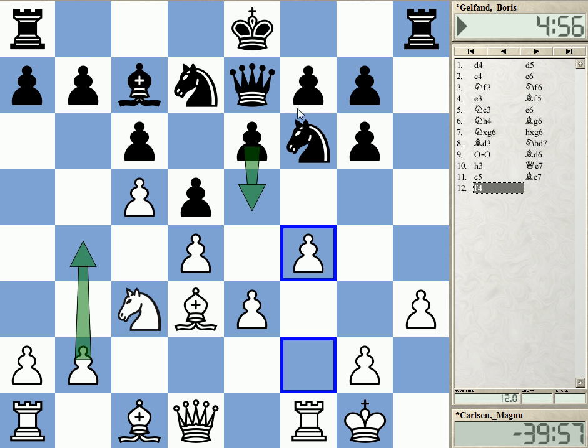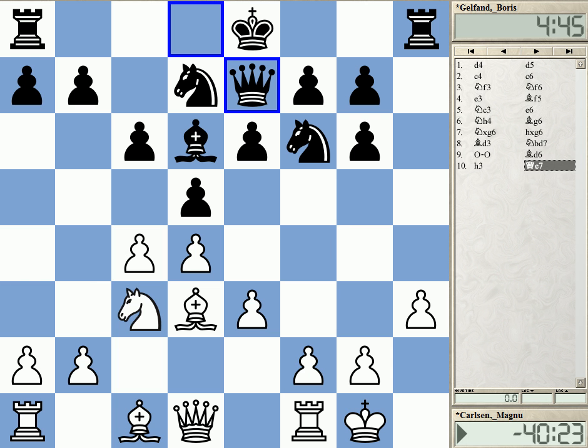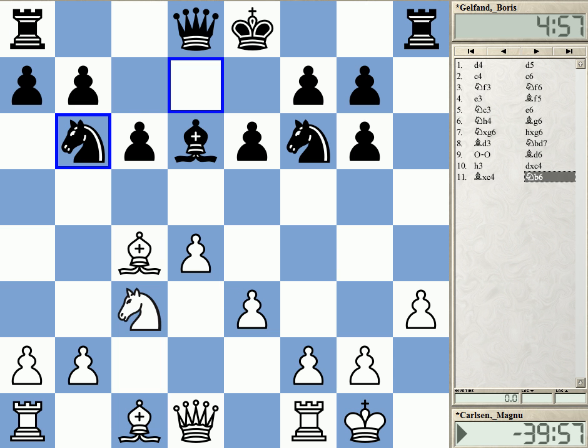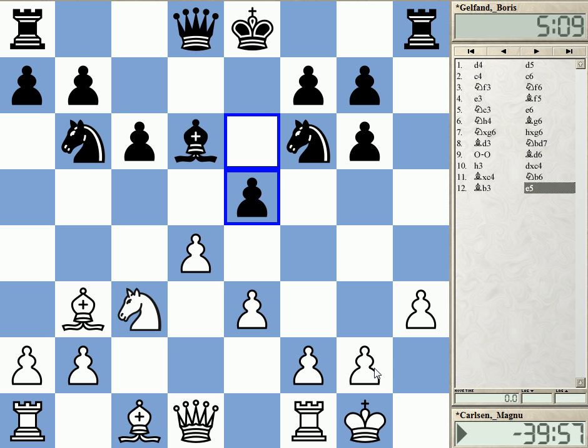You can also ask yourself what Black's king is doing — castling short looks wrong, castling long even more so. He took on C4 and played E5, but first this knight move, and then E5. This makes sure that there is no clamping down with F4. Black frees up his game. But on the other hand, it looks like the position will open up, and this is basically what White is looking forward to because he's got the two bishops.